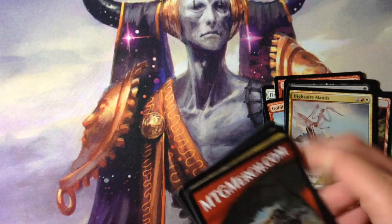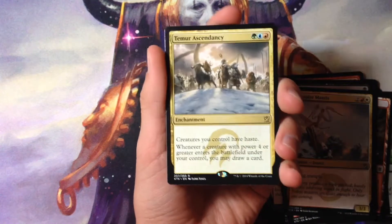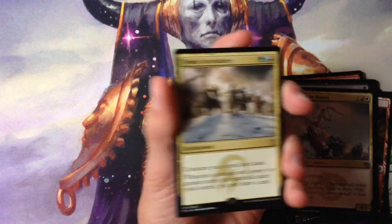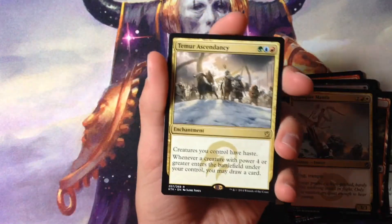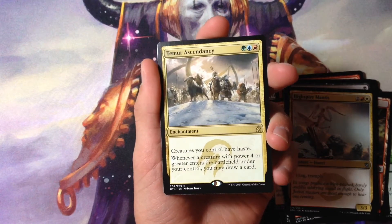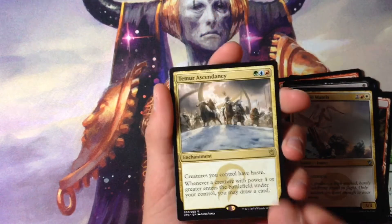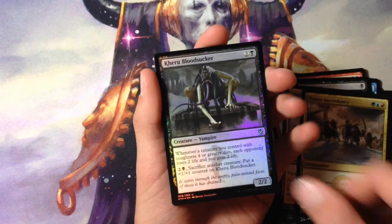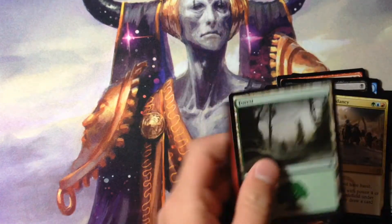Let's see... we don't have a foil — actually, now that I'm thinking, that's a tip card. The full text reads: creatures you control have haste; whenever a creature with power four or greater enters the battlefield, you may draw a card. Foil black — Karu Bloodsucker. Forest and tip card.